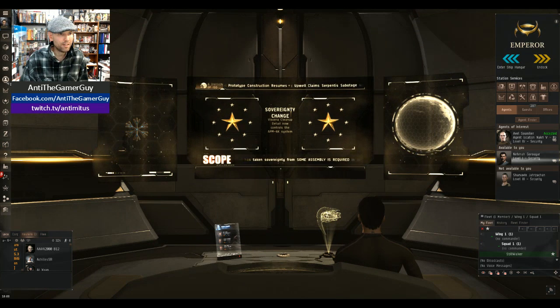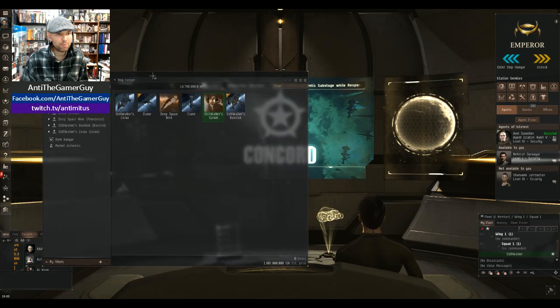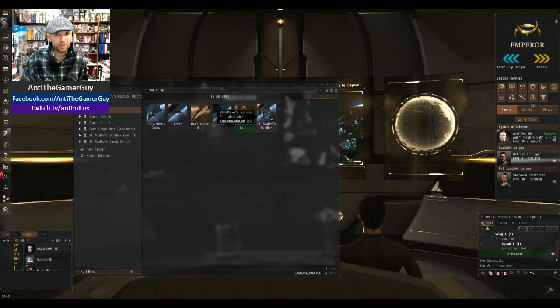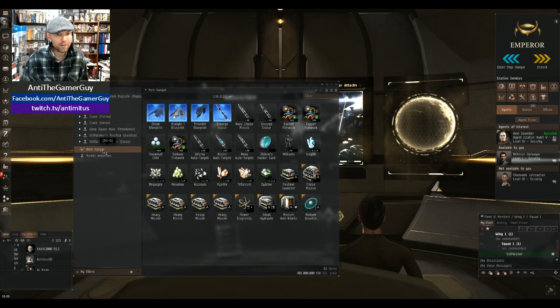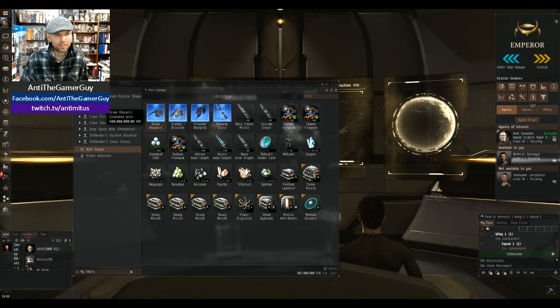Alright, so first things first — to craft in EVE Online you have to have the materials to craft with. So we're gonna pull up our little inventory here. We got a ship inventory; I have a couple of ships here at this station. We're gonna go to the item hangar. These are the materials I currently have at this hangar, and as you can see here, I have some blueprints. This is the blueprint I'm gonna use to craft with.